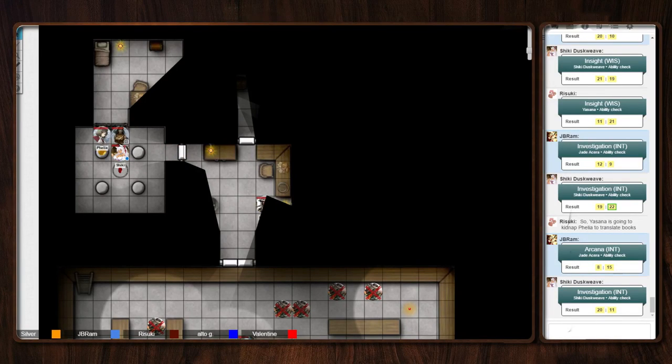If I was going to investigate what these gems might be, what check would that be? One second, Vilya, what stupid thing are you doing? I was sitting here thinking about what I was going to do. By the way, we're taking a long rest, right? Yeah. I'm going to heal myself and Shiki with my last two cure wounds. Before something terrible happens.